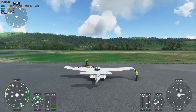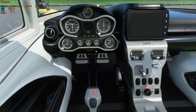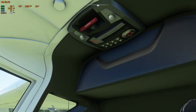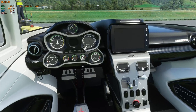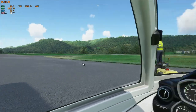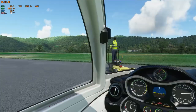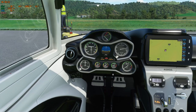We'll go over my computer specs, thoughts on the simulator, and problems I've been having so far when we get near. The Icon A5 startup procedure is super simple. I'm not going through the checklist, I'm just going to show you what I do. Step one: turn your fuel on. Master power down here — check. Check control surfaces — ailerons are good. And we'll start it up.